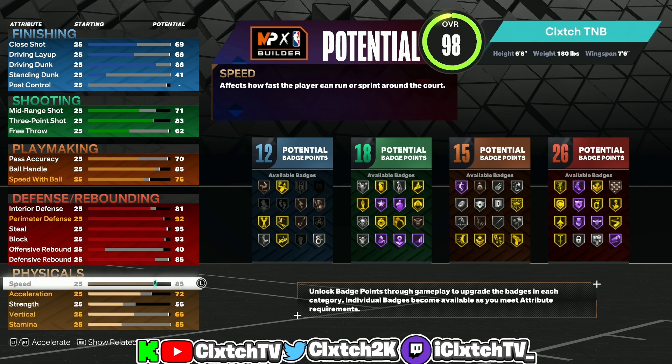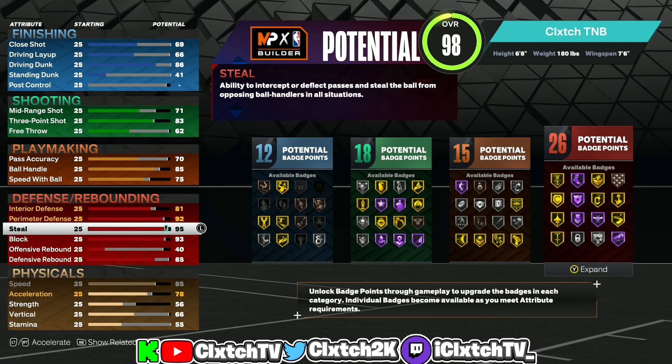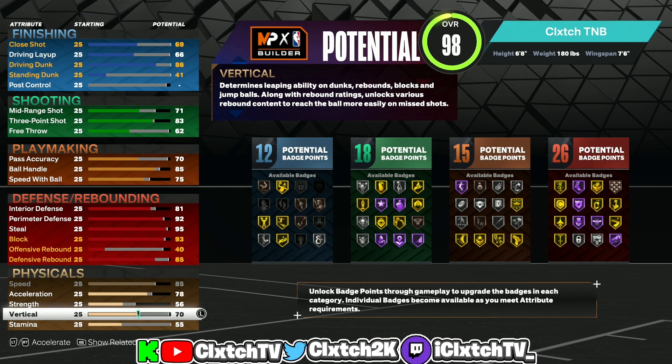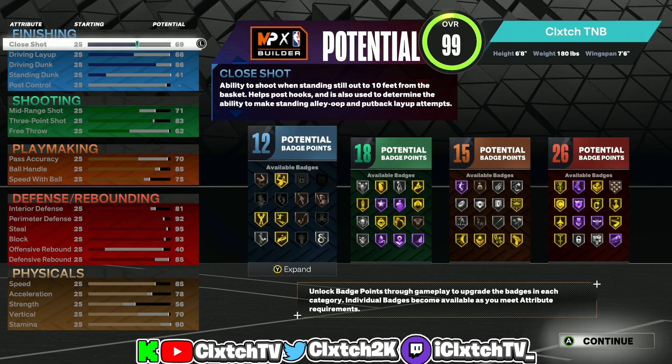Moving on to physicals: speed is maxed out — very important for a lockdown, especially guarding a small 6-1 guard. Max speed with 92 perimeter is all you need. Acceleration I only got to 78, but that's fine because you have gold Quick First Step so you'll still move well. Vertical I put to 70 — on current gen vertical doesn't matter at all for contact dunks, so you can have a 99 driving dunk and a 25 vertical and still get every contact dunk. On next gen you'd want 75 vertical. The rest goes into stamina — you'll have a 90 stamina.